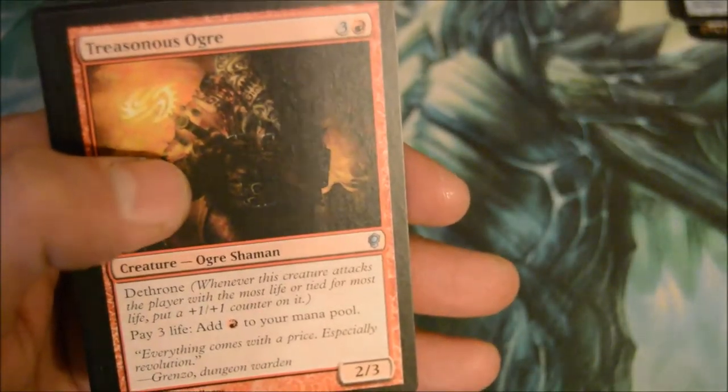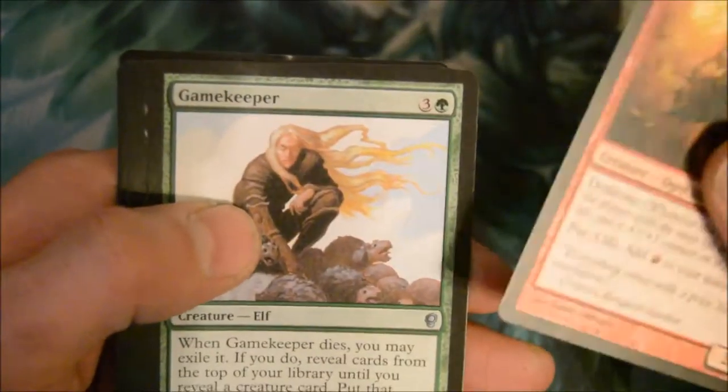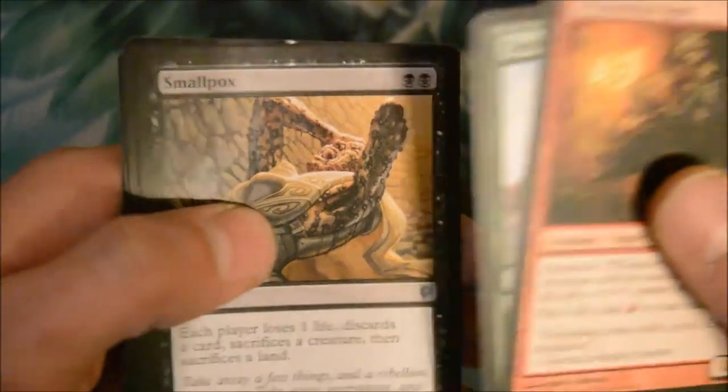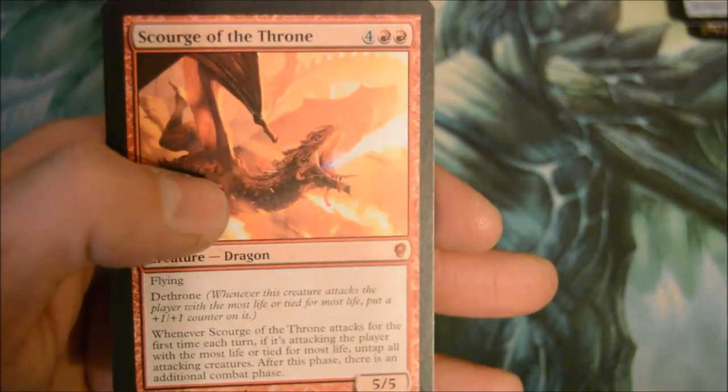Grimgaw Pally — pretty decent card, I think it was a reprint from Innistrad. Treasonous Ogre, Gamekeeper, small packs — pretty cool card.